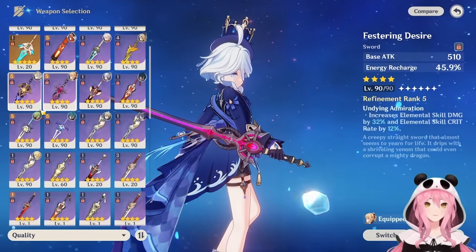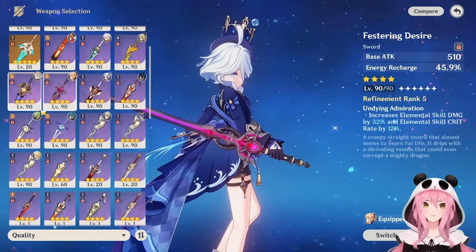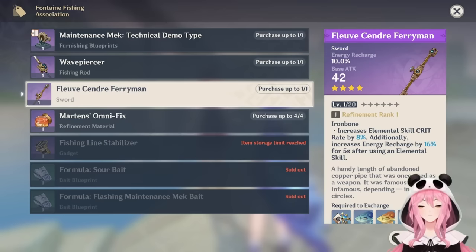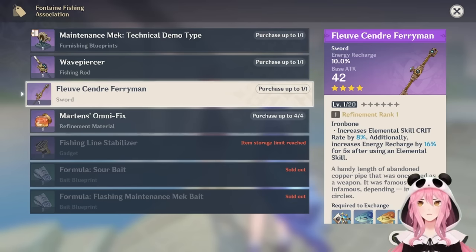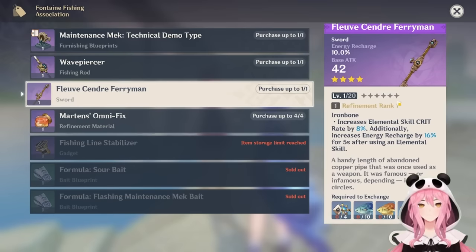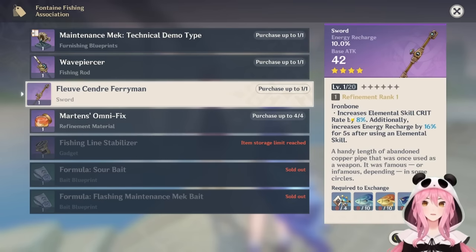I hope Hoyoverse finds a way to let newer players access old event-limited weapons, because recommending the Festering Desire to new players isn't ideal. For a genuinely accessible free-to-play option, you'll want to start fishing in Fontaine and get the Fleuve Cendre Ferryman sword. It's essentially a lesser Festering Desire — it gives some elemental skill crit rate and energy recharge, though it lacks the elemental skill damage bonus.